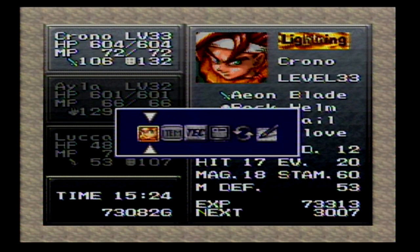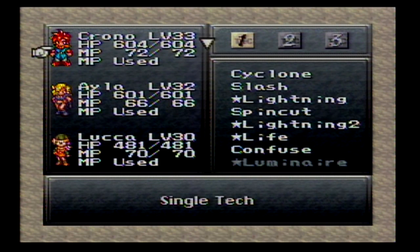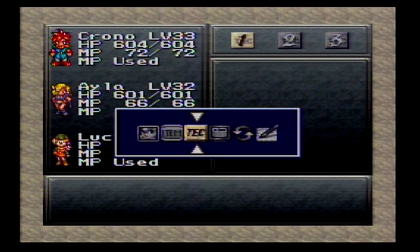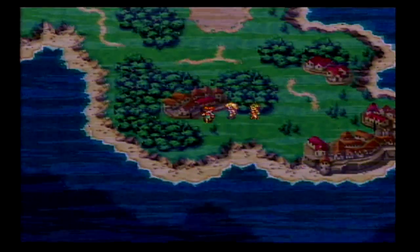Welcome back to Chrono Trigger! We're doing a little item collection at the start. I'll show you some tips and tricks. I did a tiny bit of grinding - accidentally focused on her to get Learned Charm, which is the thing I really wanted because that's going to come in handy pretty soon. Starting us here because now with the fully charged pendant we can start opening these boxes.